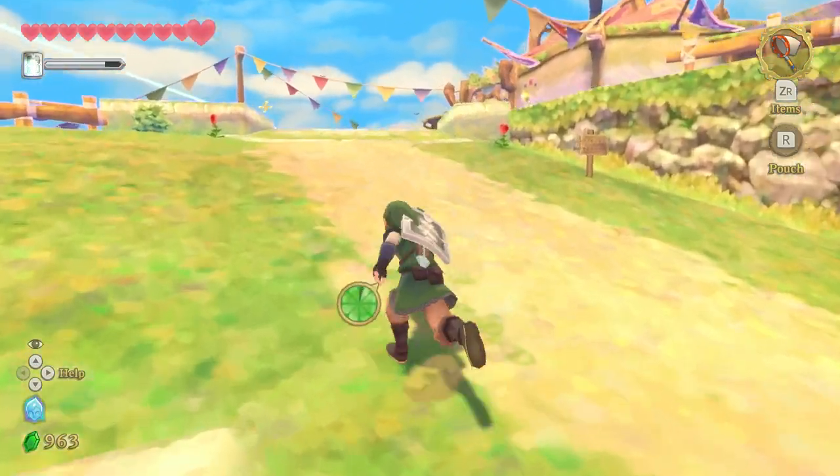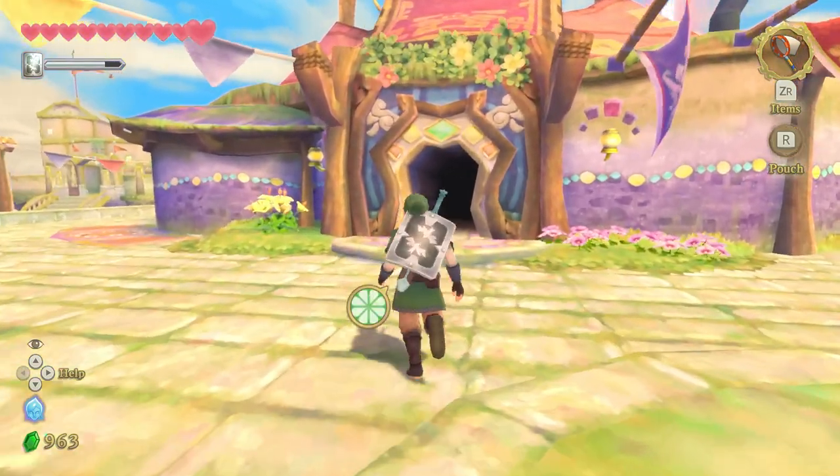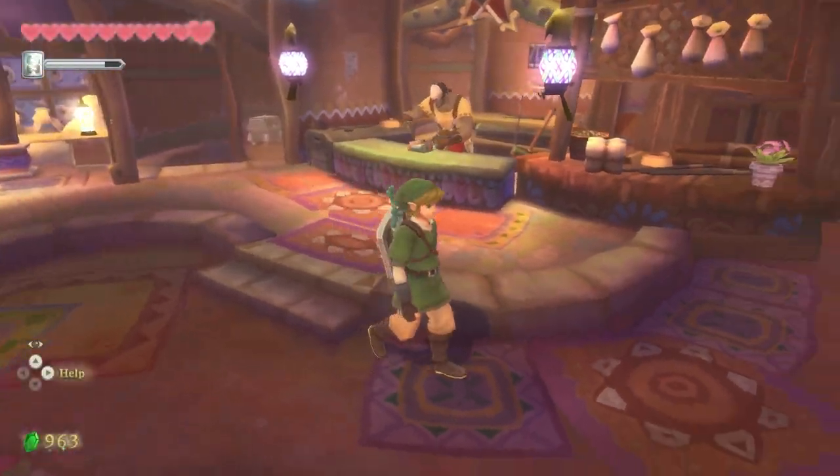Hey, what's up you guys? Welcome back to Skyward Sword HD. Last time we saved the Water Dragon and opened up the new temple that we gotta go to, but we're gonna deviate from that this time and do a whole bunch of side quest stuff. Because that's where the charm of Zelda games are.